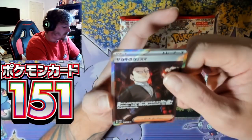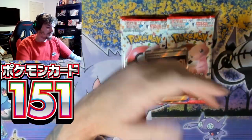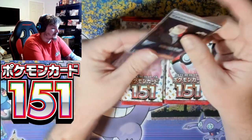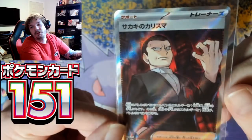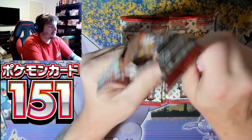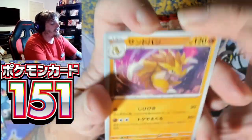SR — I assume that's Boss's Orders, guys. Giovanni SR — Boss's Orders. Let's see if we can get another big hit out of this box. I think that's going to be our SR; let's see if we can get an SIR.